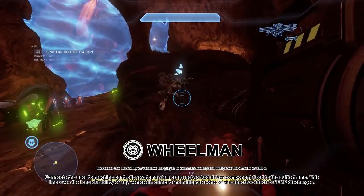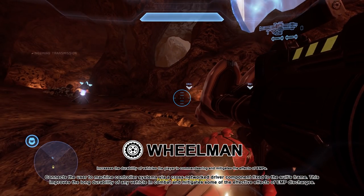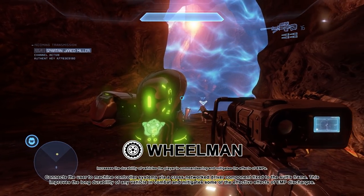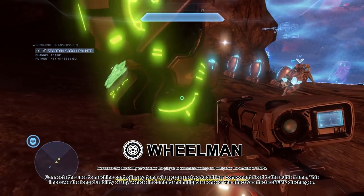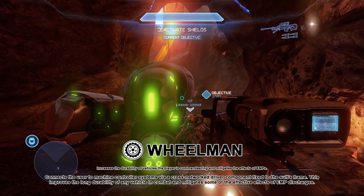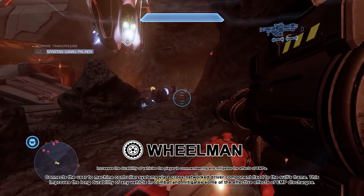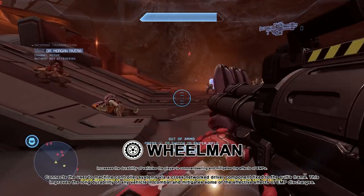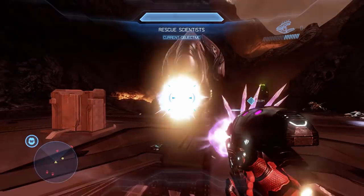Wheelman connects the user to machine control systems via a cross-networked driver component fixed to the suit's frame, improving vehicle durability in combat and mitigating some effects of an EMP discharge. Mitigating EMPs makes some sense — Mjolnir connects directly to the vehicle, so perhaps it can jolt an EMP system back into action with its own power supply — but how it makes a vehicle more durable is harder to explain. These packages and upgrades can be weird to imagine in-universe, certainly a downside to the 'everything is canon' route, but from there we move on to our final topic.